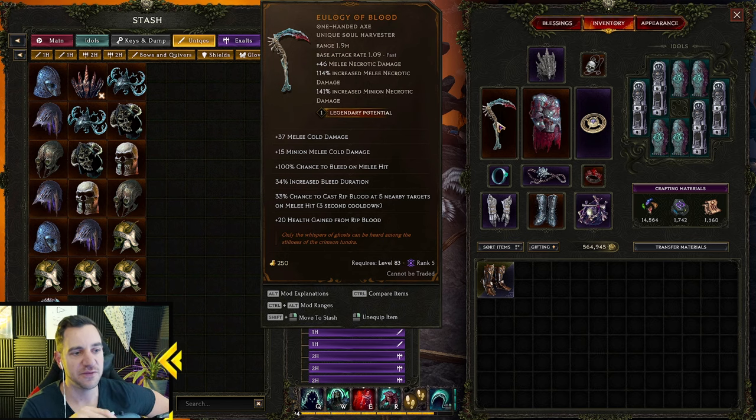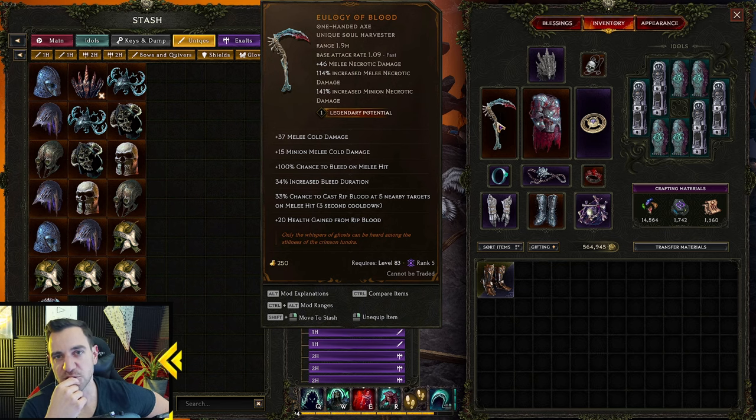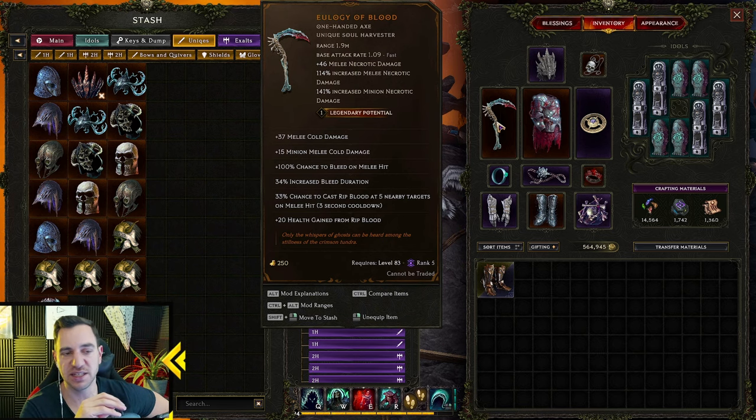The weapon also has 37 melee cold damage, which is relevant for our Bone Golem. Chance to bleed on melee hit, bleed duration, and chance to cast Rib Blood on 5 nearby targets on melee hit. I tried a Rib Blood build before with this, maxing out Rib Blood — it didn't do much. The main value is really the 140% minion necrotic damage in the implicit, and the melee necrotic damage. That's the key thing you want from this weapon.